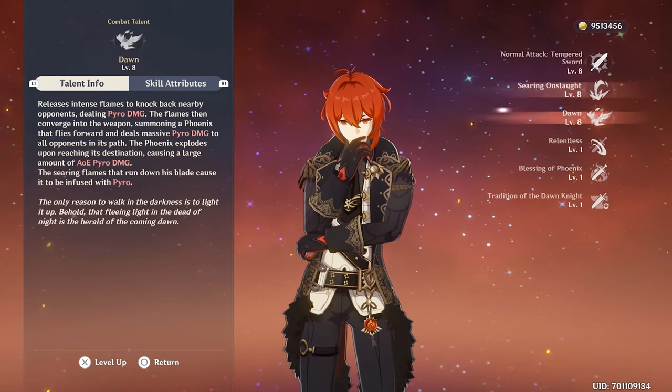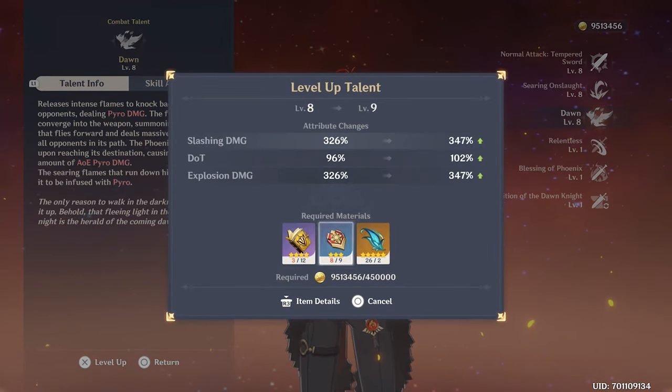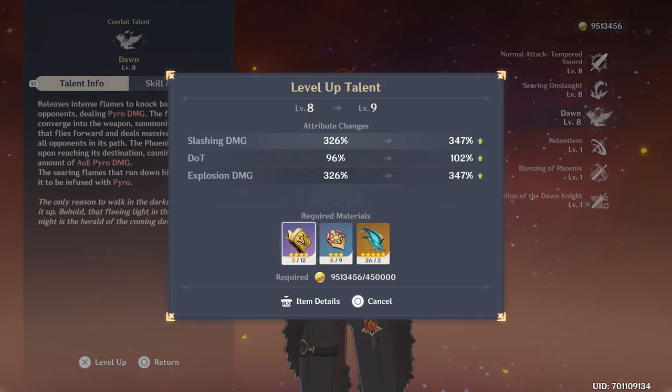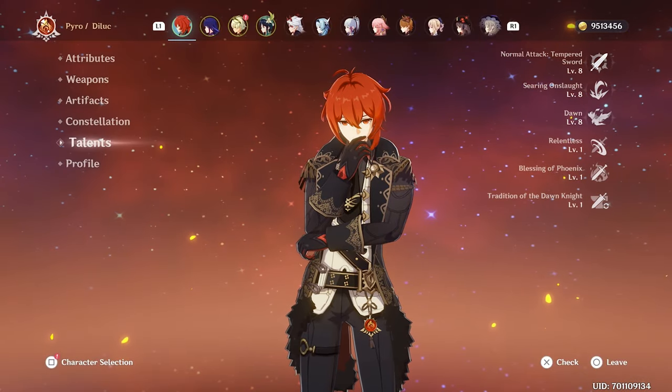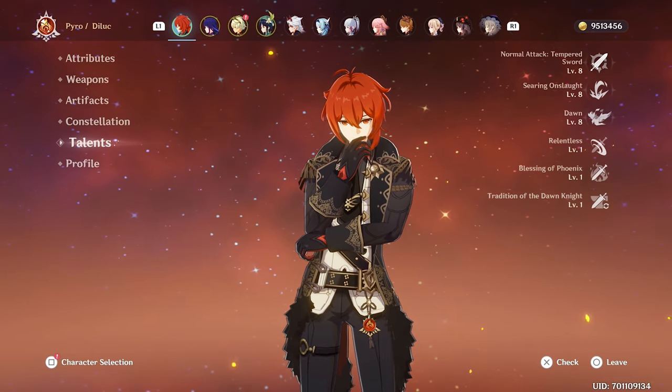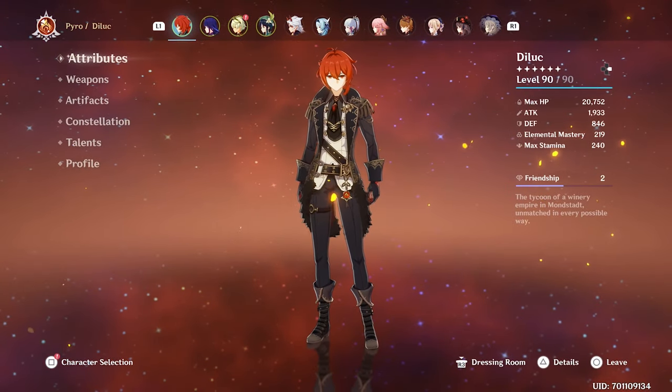For talents, we are running him at triple eight, because I'm short on these materials at the moment. Money's not a problem — you just farm ley lines. But yeah, I'm short on materials right now, so talents are eight-eight-eight right now. Obviously I do plan to triple crown him. He's literally one of my favorite characters in the whole game. And that is Diluc.